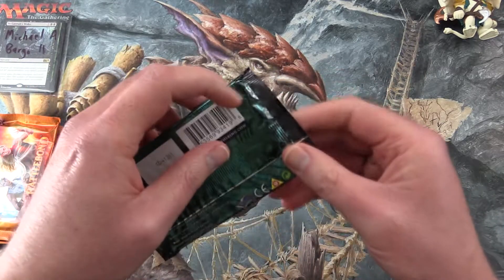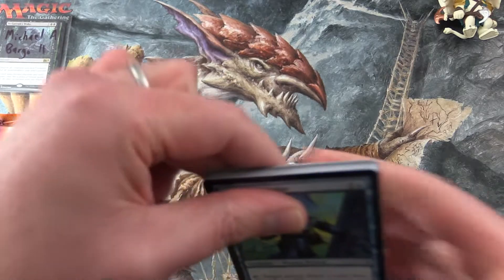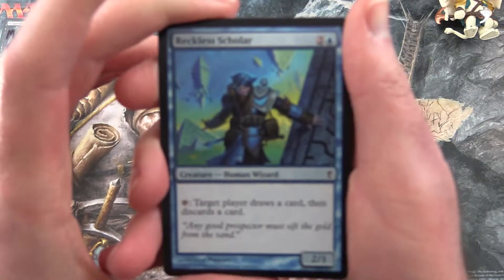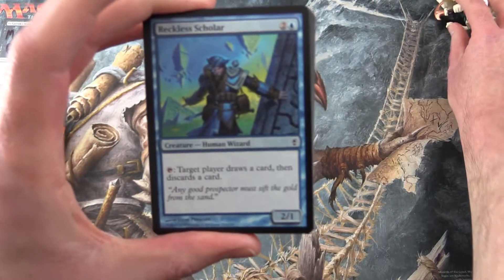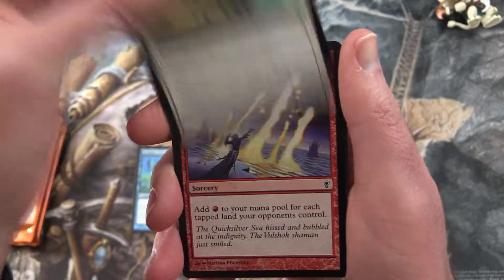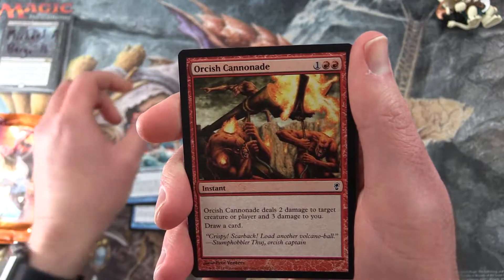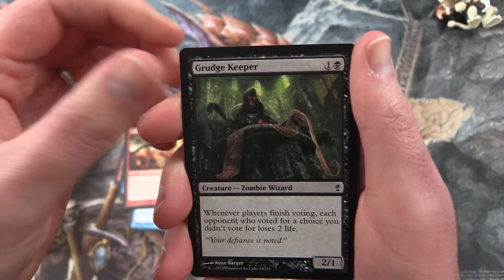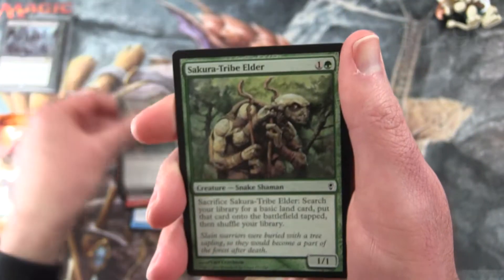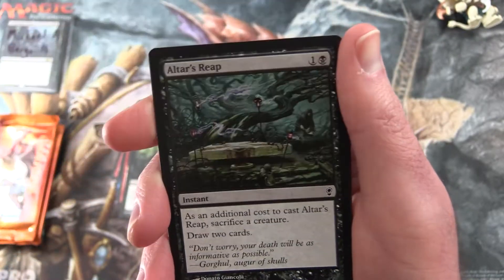Start off with a pack of Conspiracy. We start off with a Reckless Scholar. Pellifield Ox, Manor Geyser, Shoreline Ranger, Orcish Cannonade, Grudge Keeper, Zombie Wizard — it's pretty cool. Secura Tribe Elder, and actually this one's worth more than a buck, so I'll set that aside.